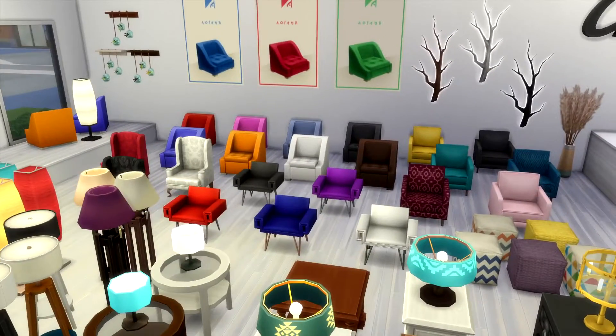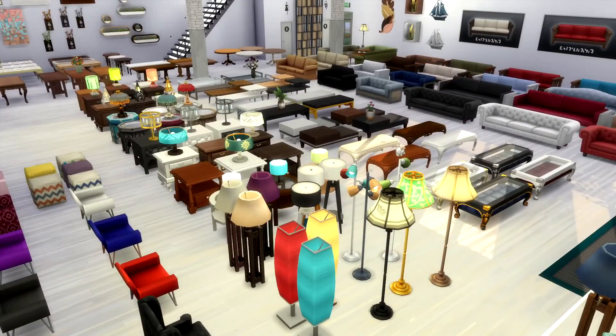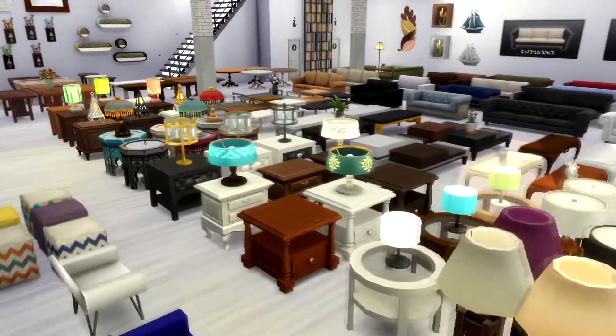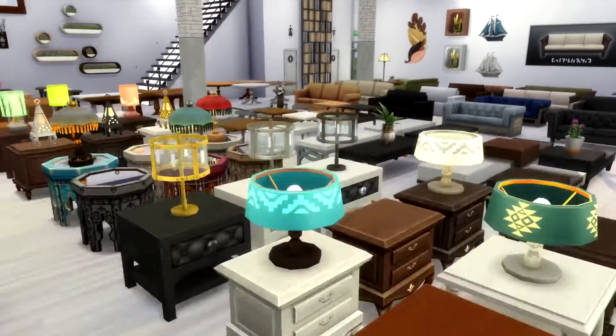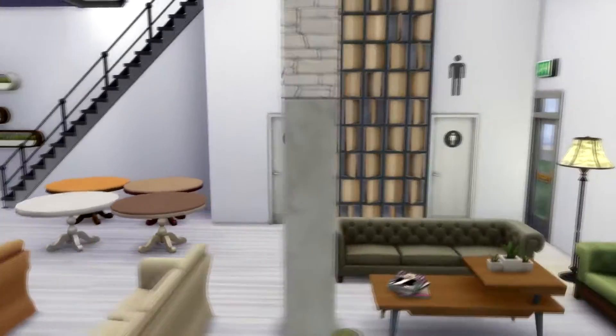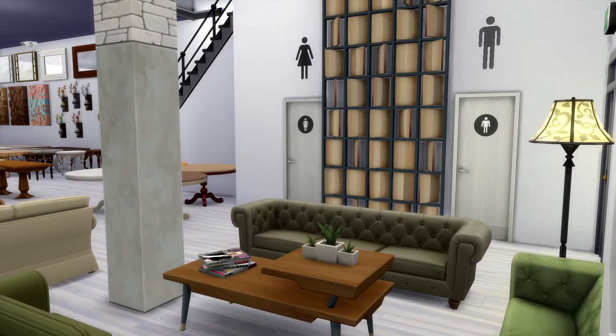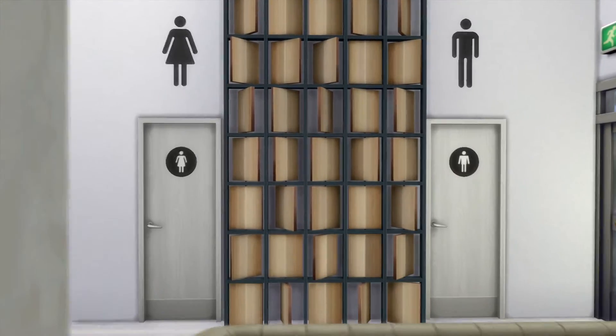There are also some decorations on the wall that would be for sale. It is under the retail section for the lot type, so you can make it so that your Sim owns it, and then they should be able to sell everything that's here. Got a little seating area, kind of like a display of the furniture. And then the bathrooms are in the back corner here.